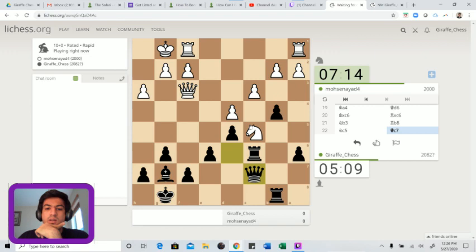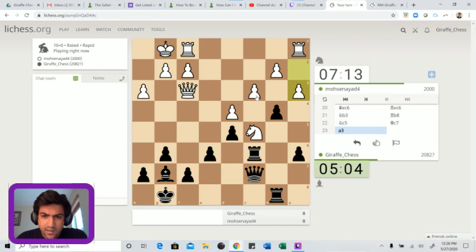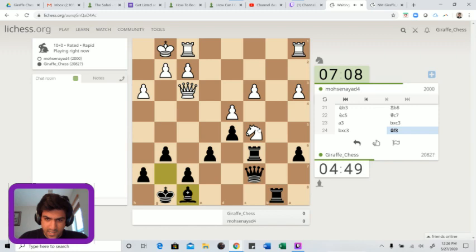He goes a3 - not sure about white's prospects. Let's say we take on c3, queen takes just looks wrong, so he takes with the pawn. After bishop to f8 we're asking some questions to this knight. If he moves to d3 or b3 we snap the pawn off with our rook. The only move to protect the pawn is knight to a4, but now we get enormous pressure with queen to a5 and the knight is almost trapped.